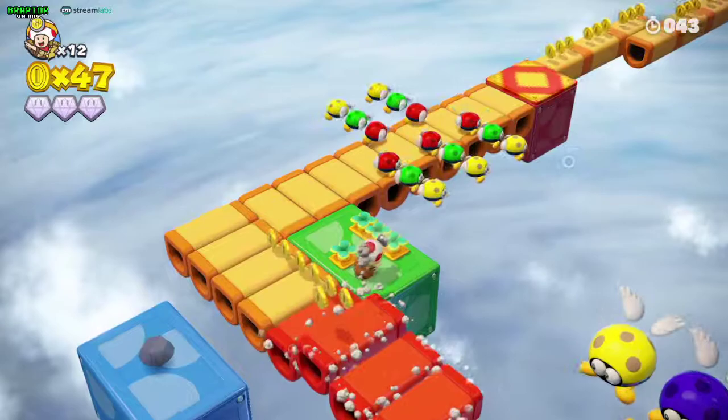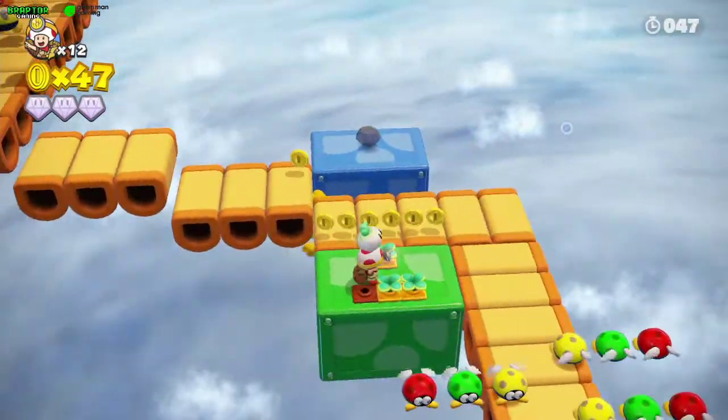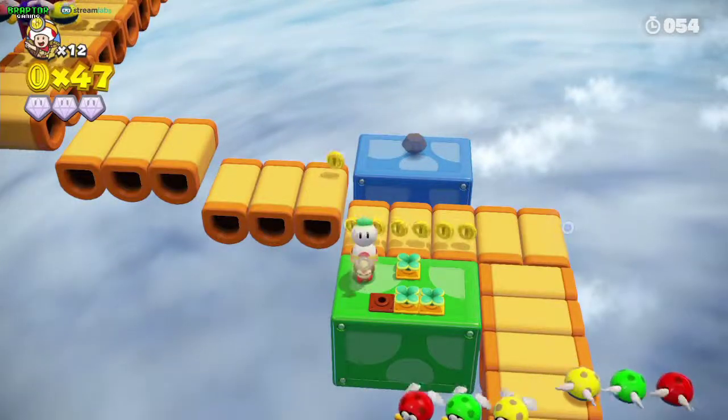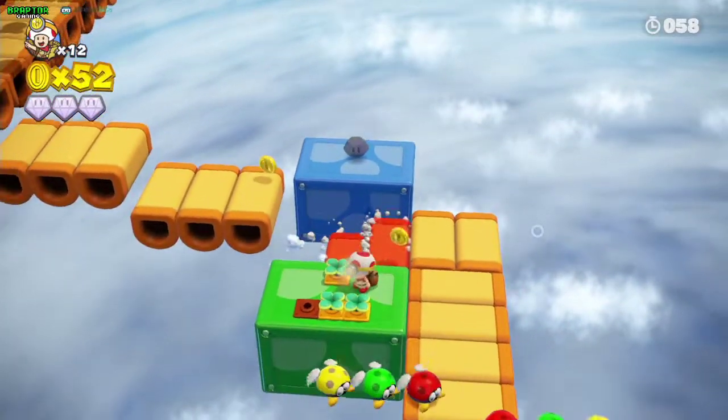You're going to fall here. Take a turnip. If you throw the turnip from here it won't be enough to reach the gem, so you're going to need to walk forward, throw the turnip, and then get back here.